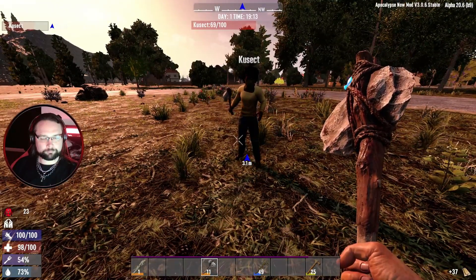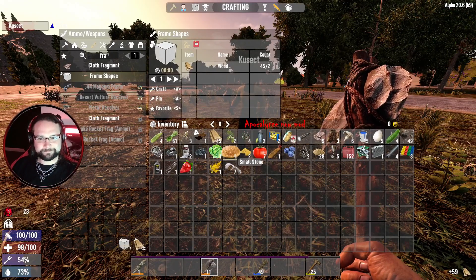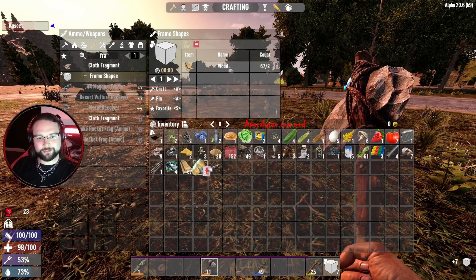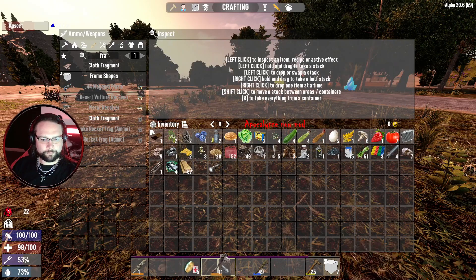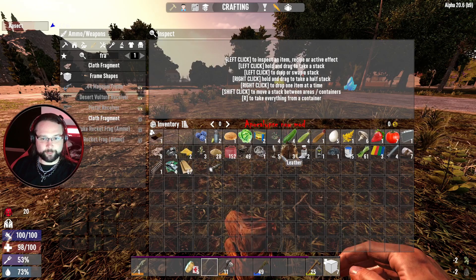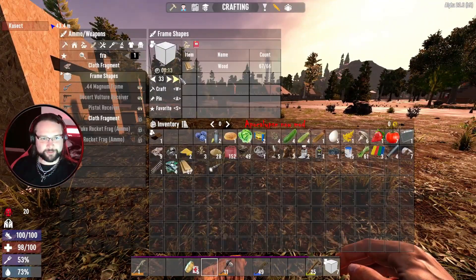Oh, 400 wood! Give me all your wood. Oh wait — 40 seconds, sorry. Such a scumbag. Basic first aid bandage — nice. These need to be moved up one. Seeds. You know what I mean? The OG bandage — the real OG bandage.